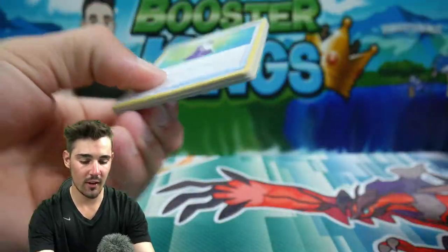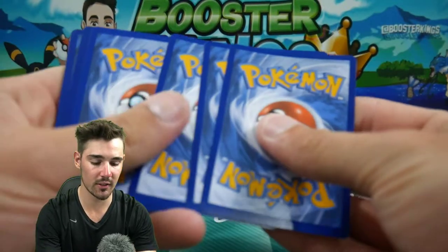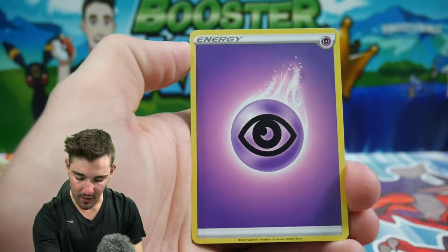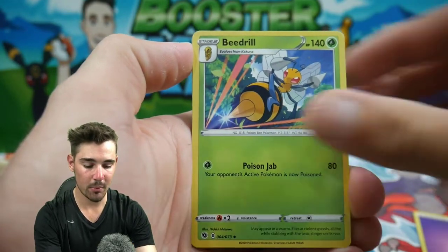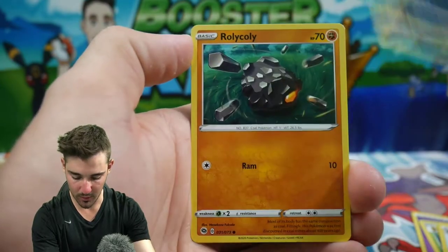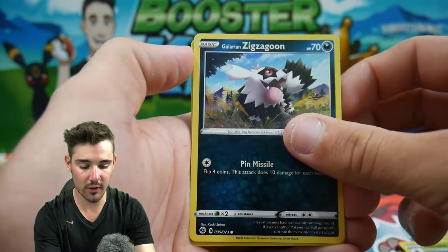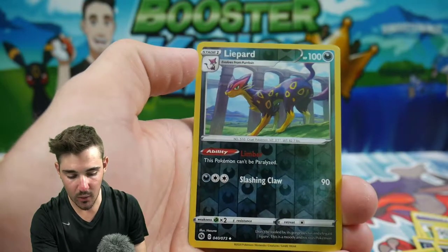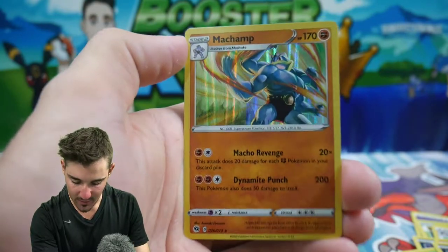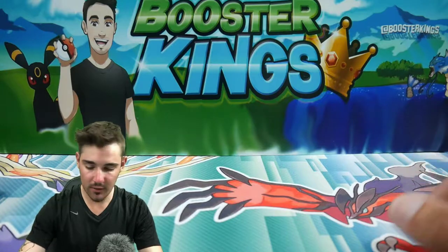Let's go — starting off with Champion's Path right here. I haven't opened Champion's Path in a while. There's a code card — let me know in the comments if you want that code card. Going 4 to the front, we have a Psychic Energy, Beedrill, a Sonia, Hattrem, a Potion, Trubbish, a Rolycoly, a Kakuna, Zigzagoon, a Leopard Reverse Holo, and a Machamp Holo Foil as the first holo out of that pack. No luck in that one.